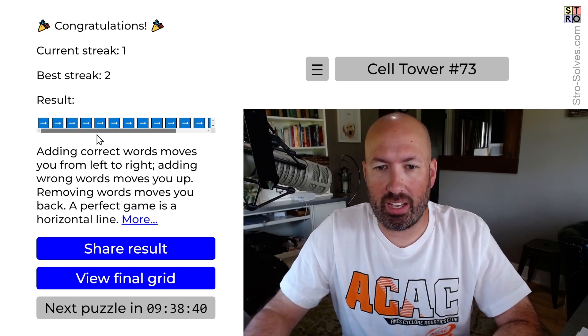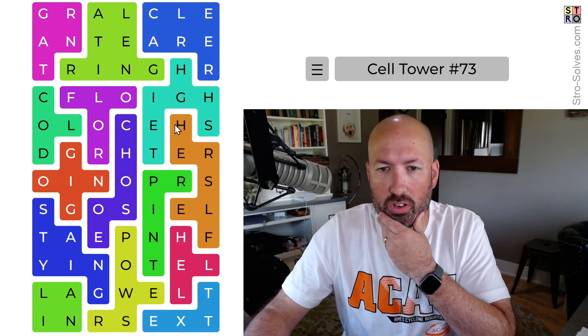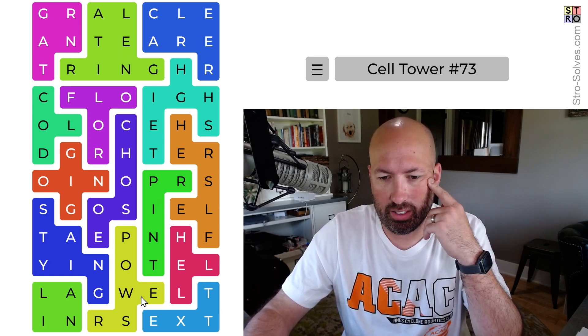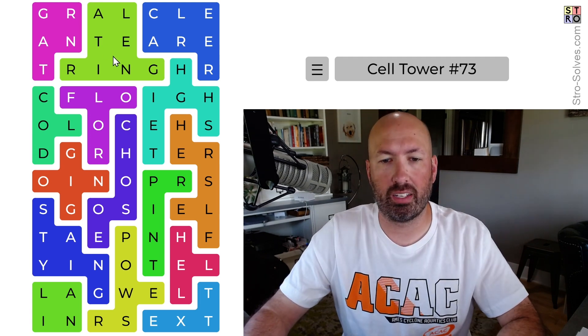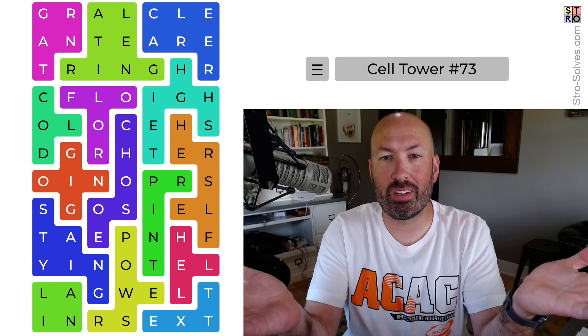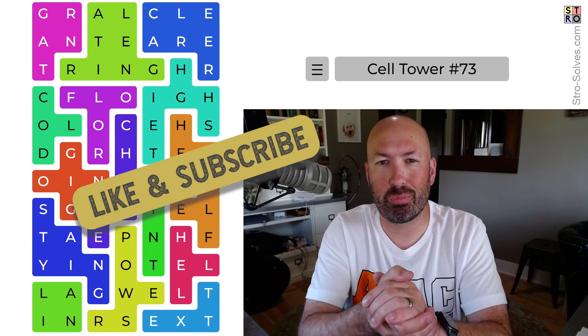Wow, okay! So I got it without any mistakes, but that was definitely a tough one today. I think CLEARER and ALTERING, and then POWERS were the ones I was not finding at the beginning. I had GRANT, I had TEXT, I had LANE — I just couldn't figure out POWERS and ALTERING and CLEARER. Anyways, there you go! Let me know how you do with today's Cell Tower. Be sure to like and subscribe and I'll see you again soon with some more puzzles.